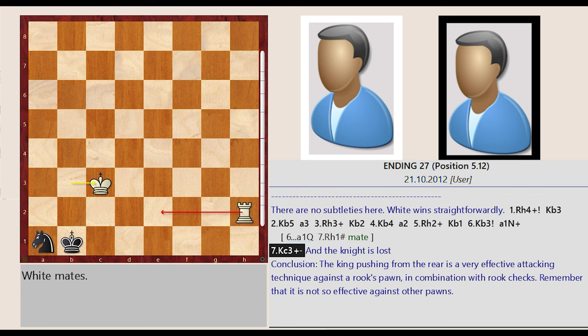Conclusion: the king pushing from the rear is a very effective attacking technique against a rook's pawn, in combination with rook checks. Remember that it is not so effective against other pawns.